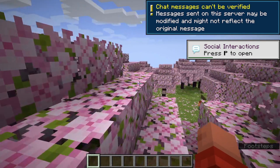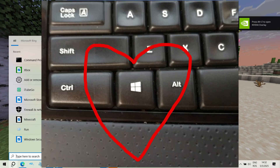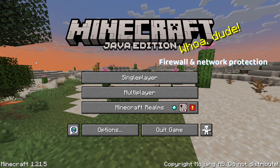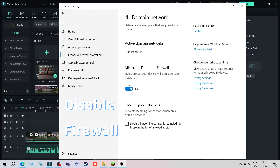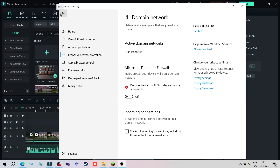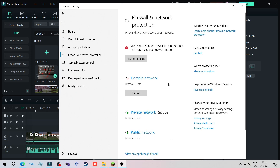I hope this video helped. If it didn't work, then press the Windows key again, search for firewall, go to Firewall and Network Protection, and disable the firewall on both your computer and your friend's. But don't forget to turn it back on afterwards for your own protection.